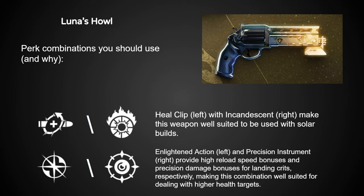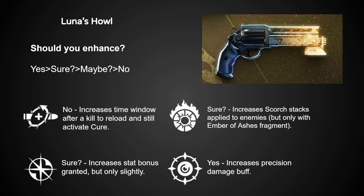For Solar builds, Helioclip and Incandescent work very well together — I highly recommend watching Astrocross's review of Heliocentric QSC, which I'll link in the video description. The second combination of Enlightened Action and Precision Instrument pairs well for something like a Nightfall where enemies have higher health and you might be using a hand cannon to deal with champions. Enhanced perks on Luna's Howl seem good pretty much across the board, besides Helioclip, so enhance away.